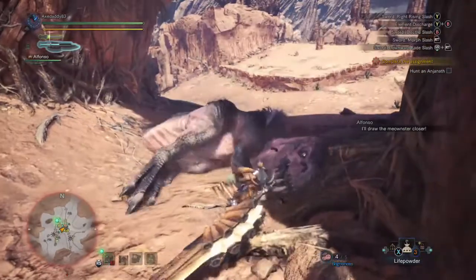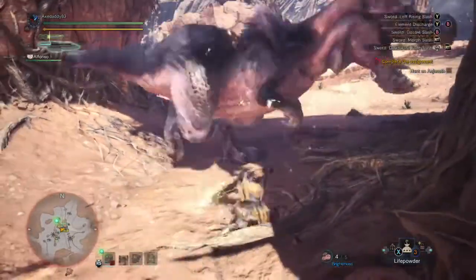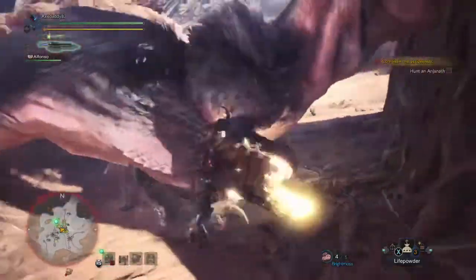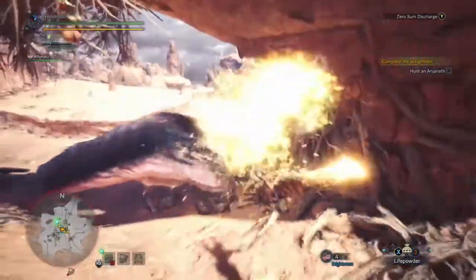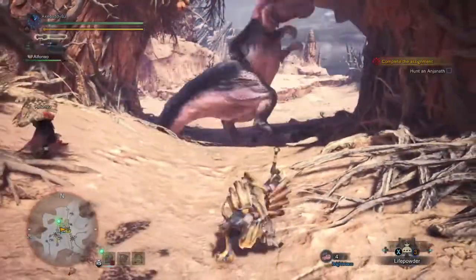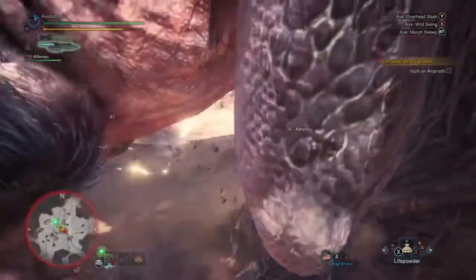Notice that once he gets up, I've done enough phial damage that the paralysis effect has him stuck. I follow up with an elemental overload. That's a lot of damage put in while Anjanath is basically defenseless, and that's what you want in this hunt. I probably should have focused on the tail to sever it, because I try for it later and fail.